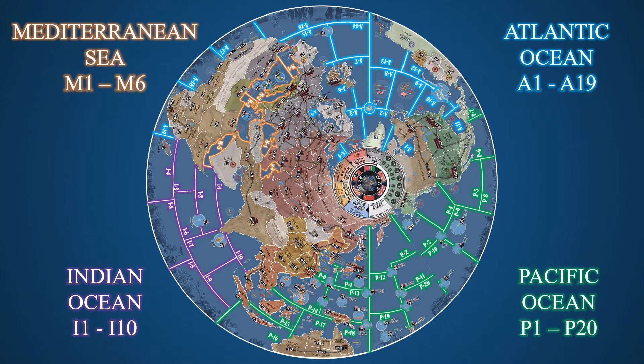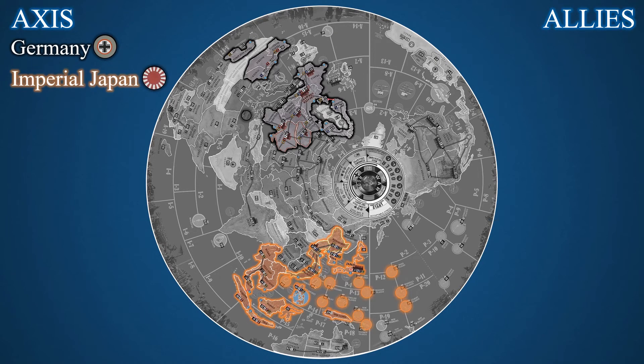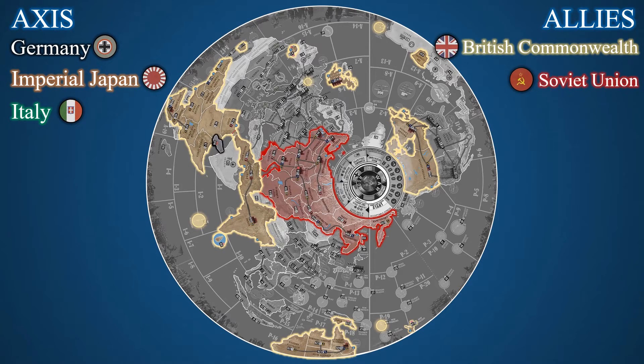Now that we understand sea regions, let's learn about groups of territories that form nations. War Room is a World War II strategy war game that pits up to three players as the Axis powers against up to three players representing the Allies. The Axis powers are composed of Germany, Imperial Japan, and Italy. The Allies membership is made up of the British Commonwealth, the Soviet Union, the United States, and China.